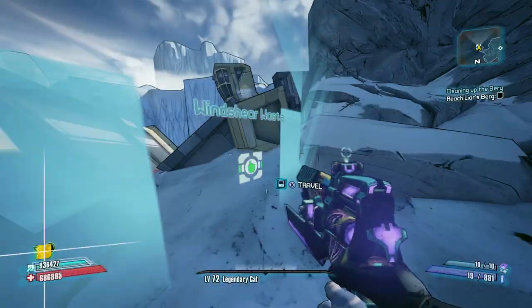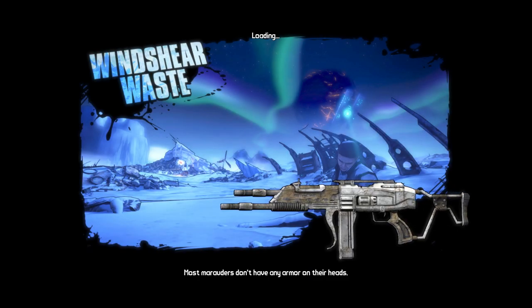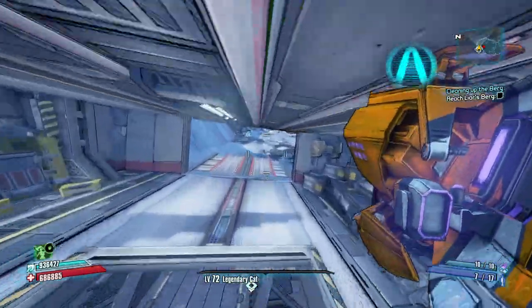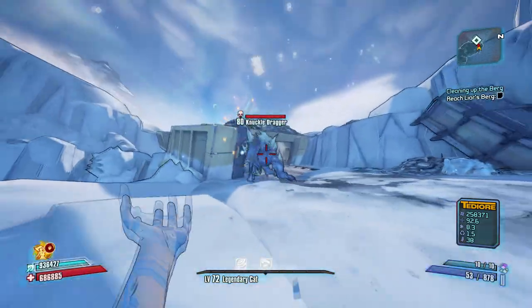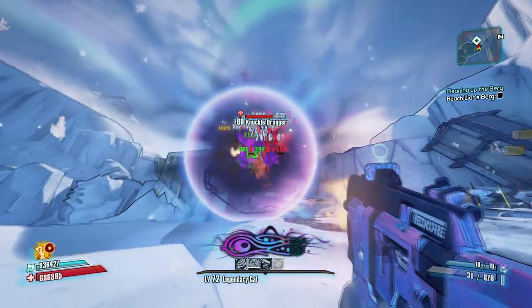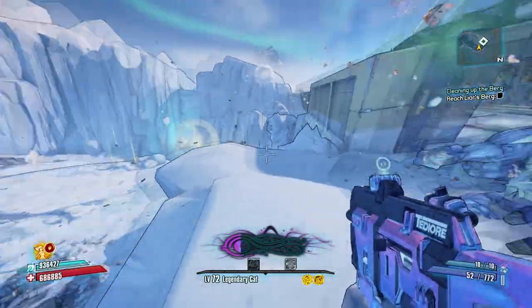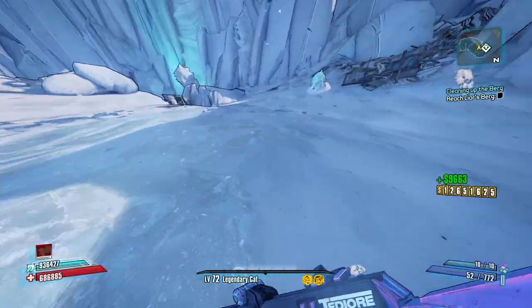As you can see, now we are here in the Southern Shelf, and we can go back through this door here and kill Knuckle Dragger too if we want, which is actually probably a good idea because he has a chance to drop the Hornet, and Hornets are fun. Let's see — did he drop it? I don't think he did, I didn't see anything golden go flying out.